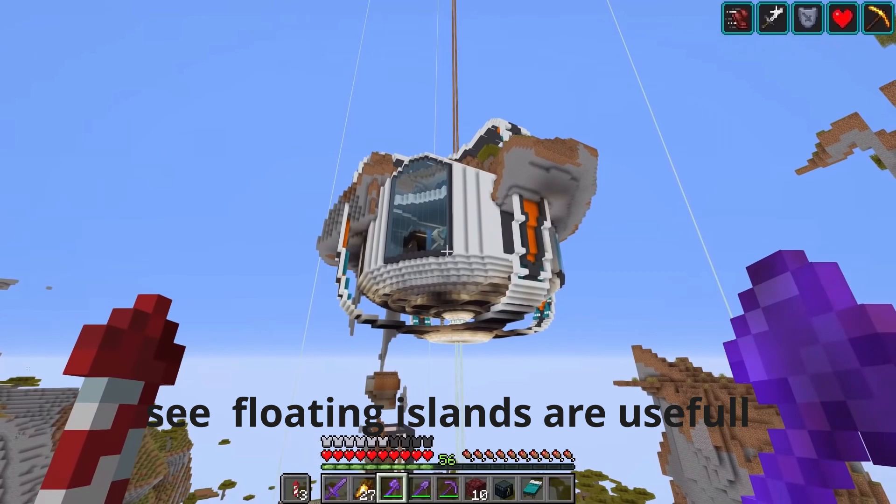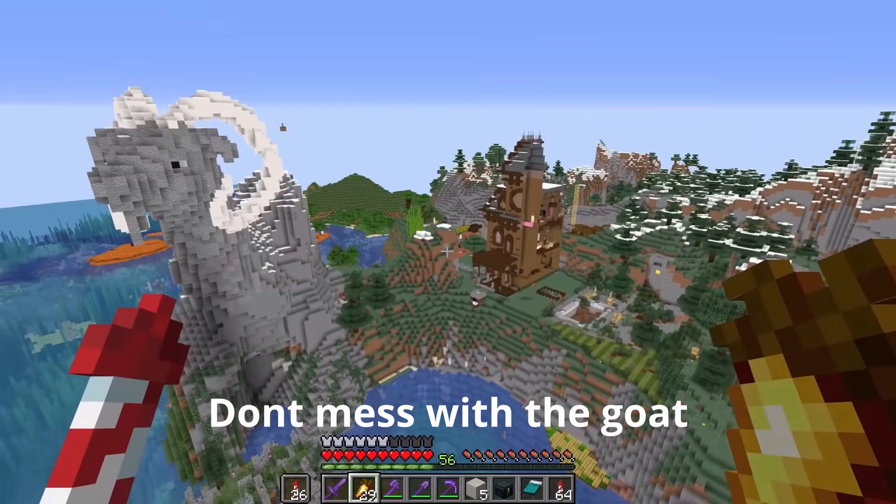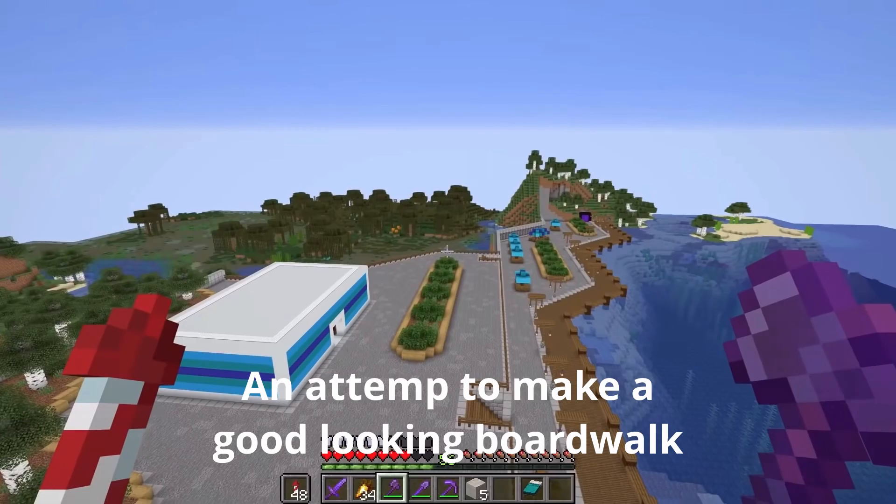See, floating islands are useful. Went this far to make a backshot for the village. Don't mess with the goal. The Egyptians would be proud.